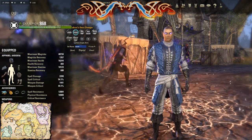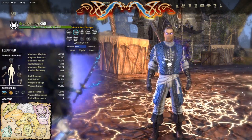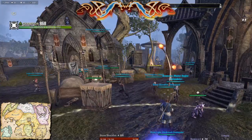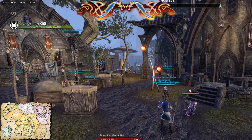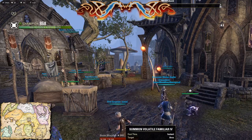So what did you say your skill loadout was for Sword DPS? As far as on my bar? Yeah. So it's a very simple build, first of all. So I like that. So on my front bar, I have the pet.